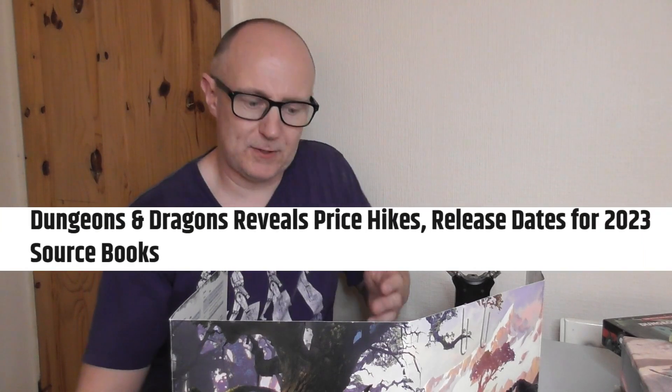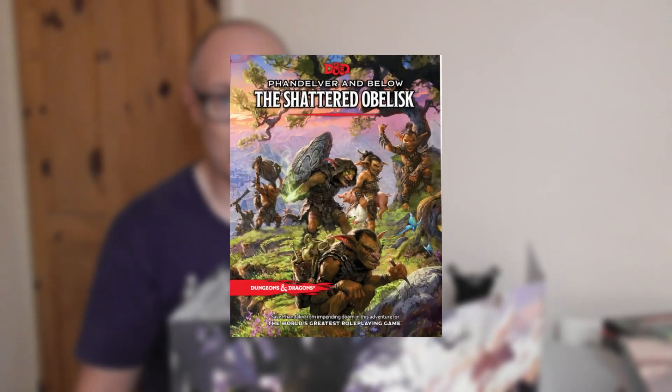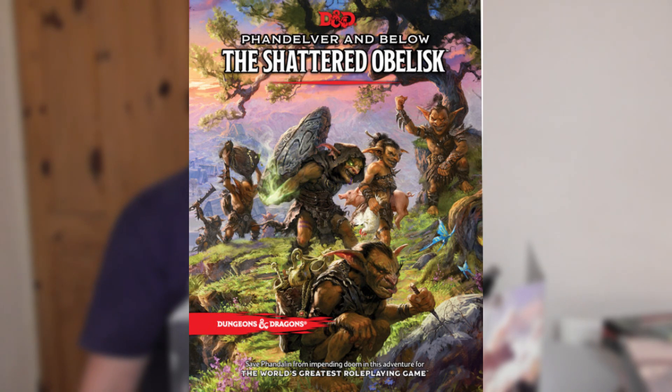You're almost paying £60 for the new books alone — the books have gone up — so £60 for all three is an absolute bargain. And then, after you've done the Fandelver quests, there's the new book: Fandelver and Below — The Shattered Obelisk. This expands the adventure up to level 12. With this purchase, you've got a game for months, and then you've got the new Fandelver book.